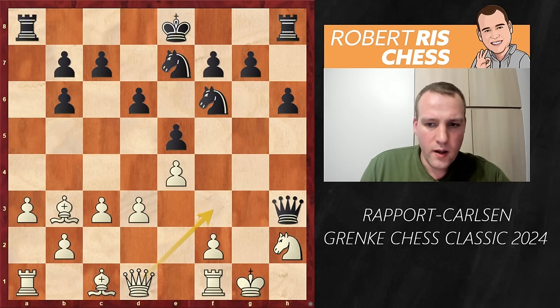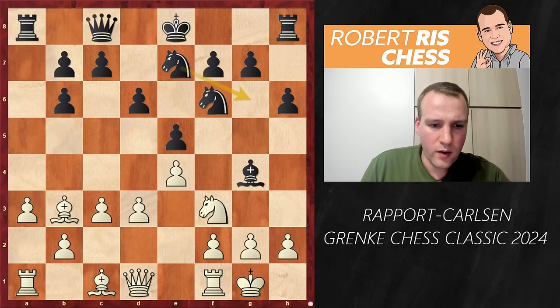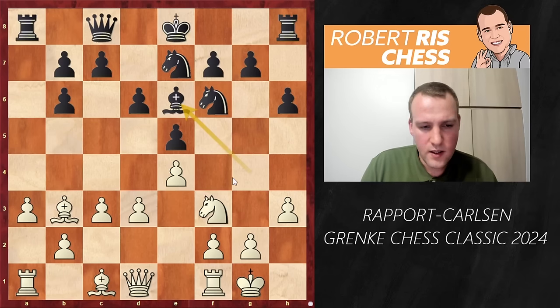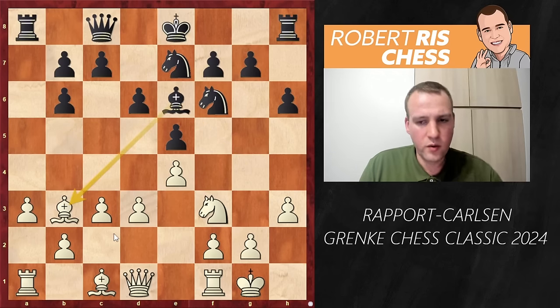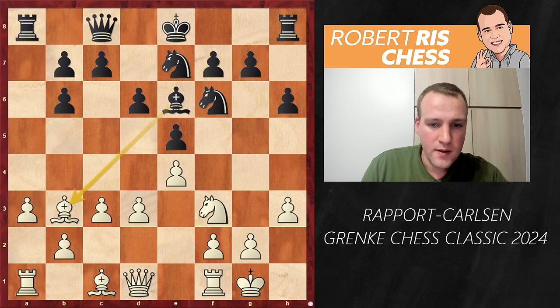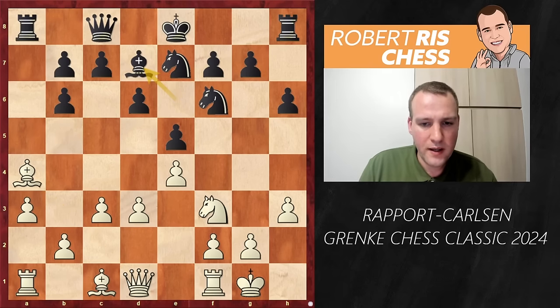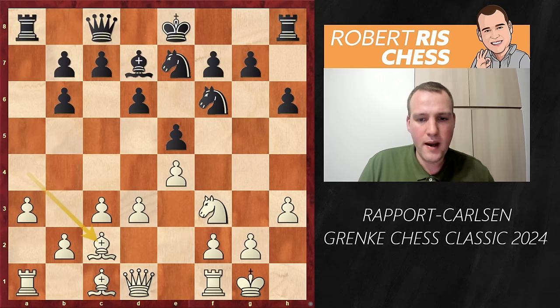Now h3 is a very sensible move. These bishop sacrifices on h3 are not really going to work out because there's always Nh2 and then the queen comes to f3. So that's no longer a problem for White. Therefore Black drops the bishop back to e6, trying to aim for exchanges. White gives a check with the bishop on a4, defended by the queen, and the bishop goes back to d7.